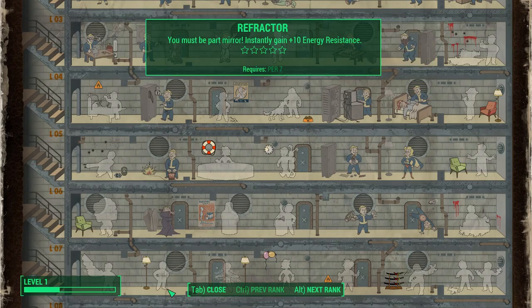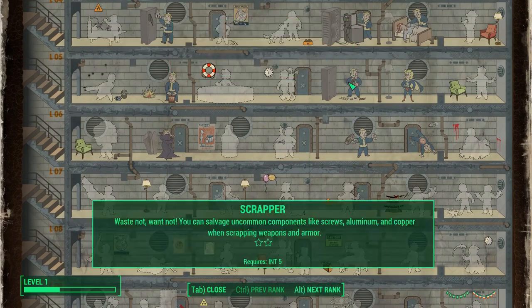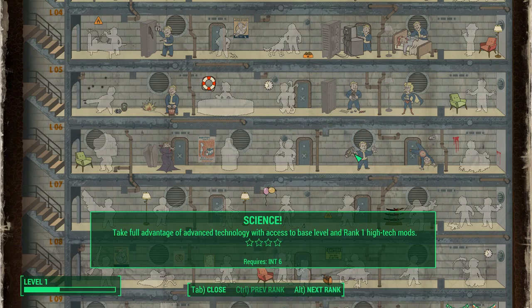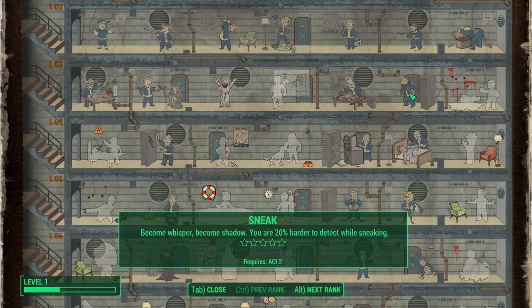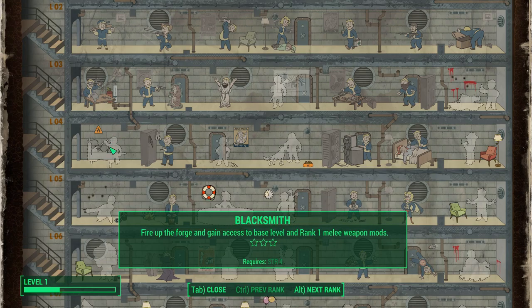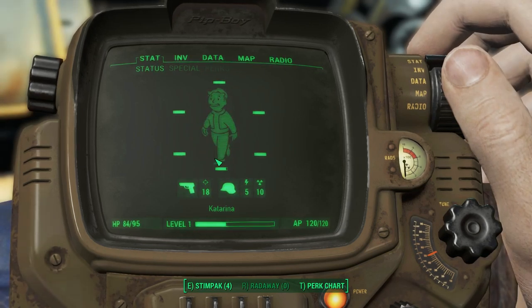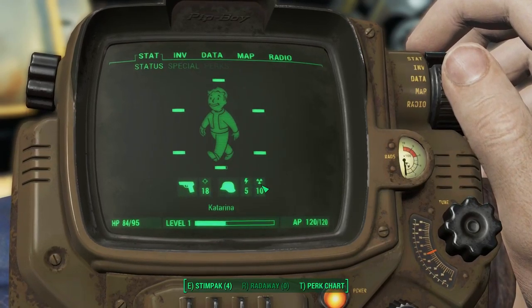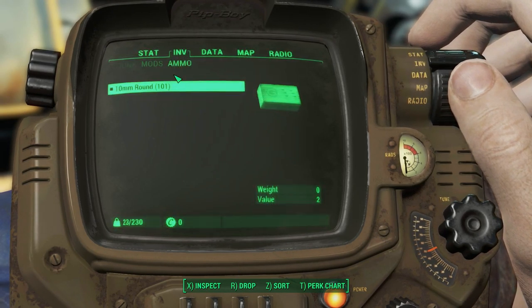Not going to use explosions. I wonder where weapon mods are, to be honest. Ooh, scrapper — that sounds like it'd be a good one to get. Possibly hacker. This is what I want. I can get rank one armor mods as well. Melee weapon mods. I'm assuming this means I have ten rads. I'm not entirely sure what the lightning bolt is.